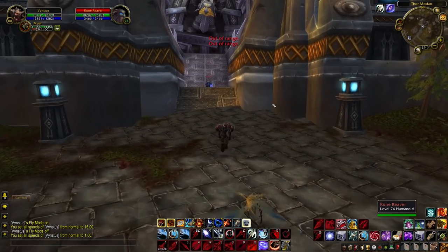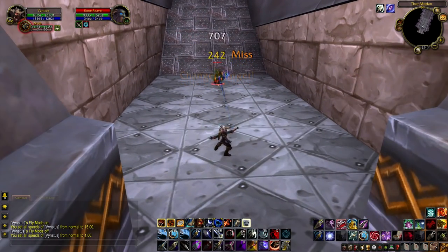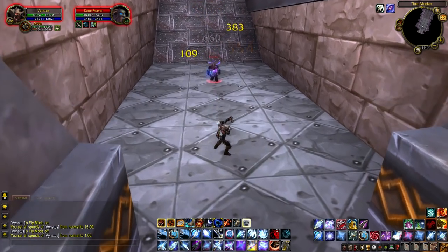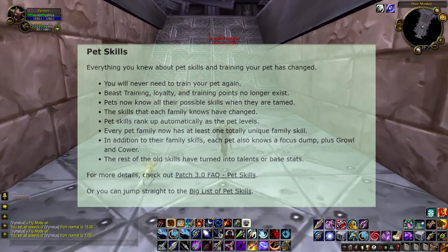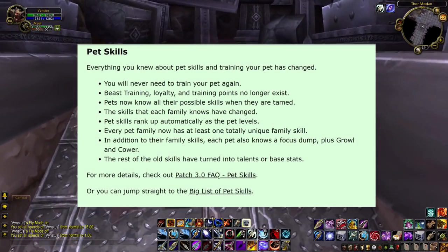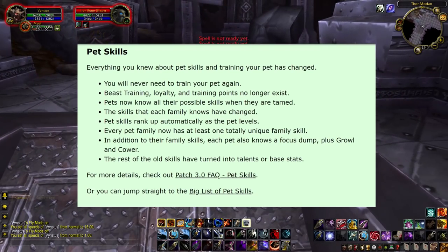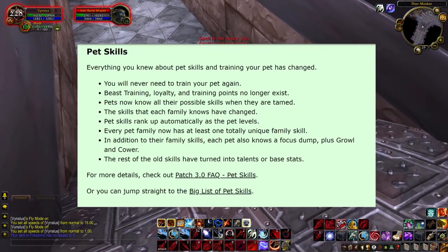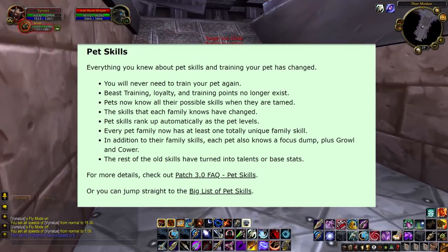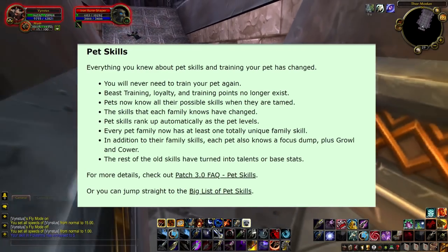Now let's go through all the pet changes — there's quite a lot to get through. All the information is taken from Petopia during the Wrath of the Lich King era. Everything you knew about pet skills and training has totally changed. You will never need to train your pet again. Beast training, loyalty, and training points no longer exist. Pets now know all their possible skills when tamed, skills that each family knows have changed, pets rank up automatically as they level, and every pet family has at least one unique family skill.